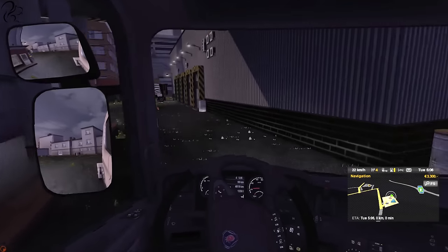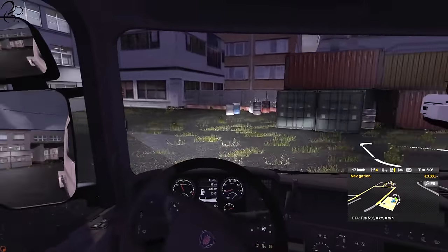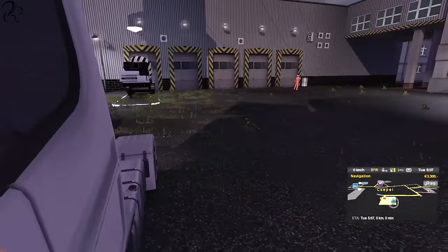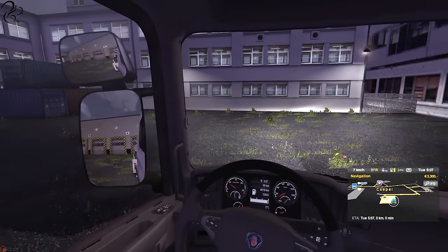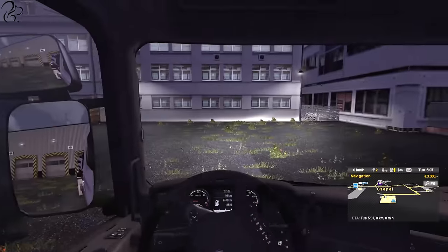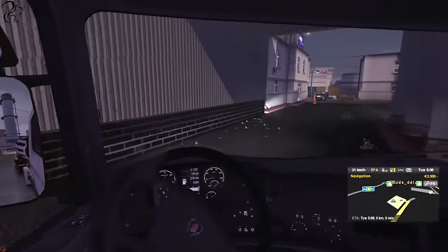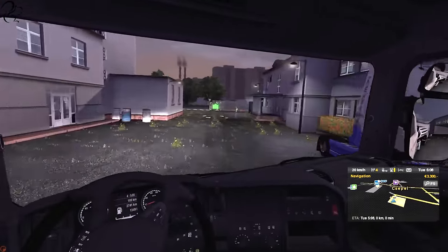If only the game would let you have trailers — like flatbed trailers or specialist trailers like this — and then let you basically pick up the load rather than keep changing trailer. That would be so much cooler and more realistic. The trailer weighs 15 tonnes and we're taking it to the TNT warehouse. This mixer also puts Squirrel Logistics depots onto the map as well.